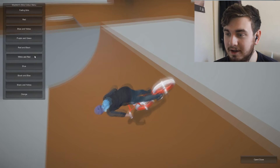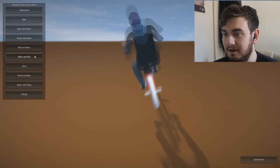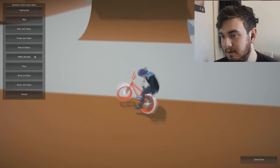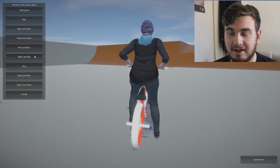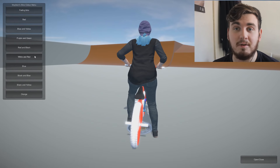You want to see a little exploit? If you want to spin super quick, you just do a turn down. Sometimes if you do a turn down and you don't flail around, you just start doing a ballerina spin and go flying. It's a bit of a glitch but it's cool.